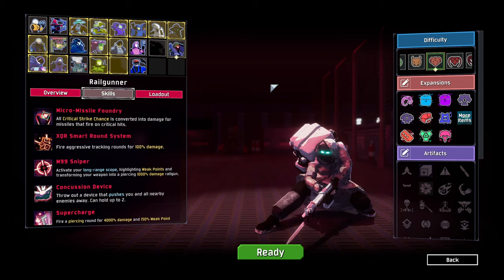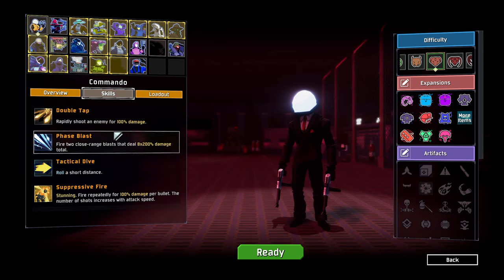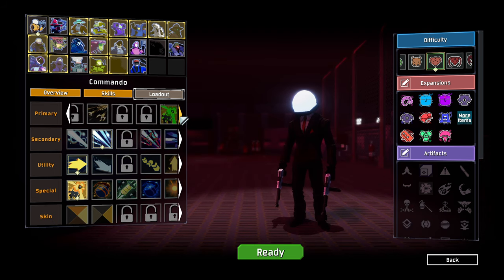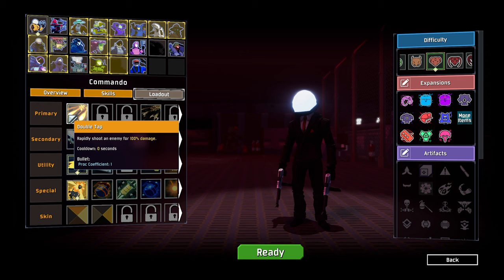Hello everybody and welcome back to another episode of Risk of Rain 2 modded. We are jumping in again and we are going to be just taking a look at good old Agent 47 Commander, but with some new abilities. Let's take a look at what we have available here, because we have quite a few — some that are unlockable and some that we already have to start with.